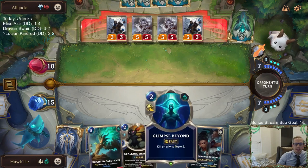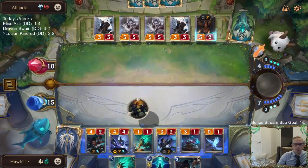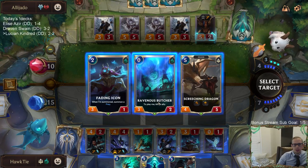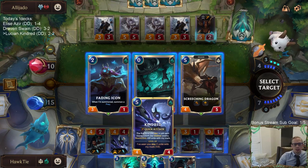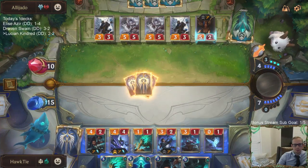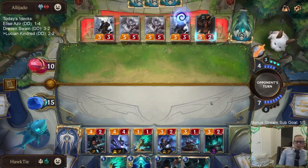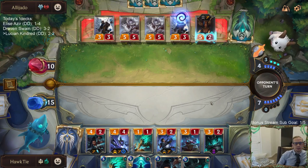I tested them to see if they'd Culling Strike Lucian so I could Glimpse Beyond Senna in response. Screeching Dragon could be pretty big. I'll just go Butcher and slay some things for Kindred. If they want to go no attacks, that's fine — I'll lose the Ephemeral Ravenous Butcher but we'll level up Kindred. We wouldn't be able to compete against Reckoning anyway.